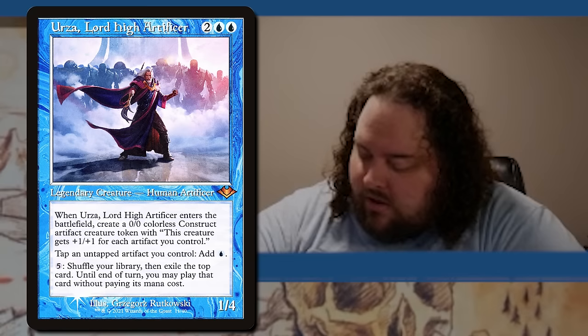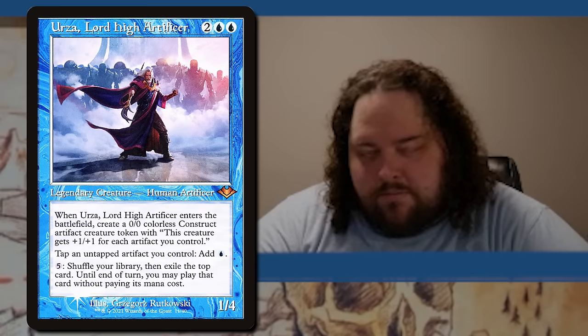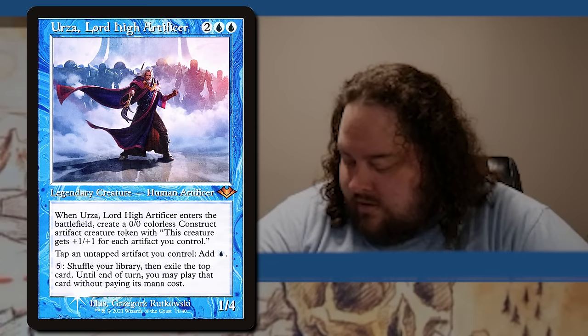Hey everybody, Carlos here from Kingdoms. I'm playing my Urza Lord High Artificer deck — this is the Polymorph version. I'm looking to get out a Tidespout Tyrant or Hullbreaker Horror on the cheap, then do some combos to cast my whole deck or mill everybody. I also have a little stax package that I try to take advantage of compared to my opponents.